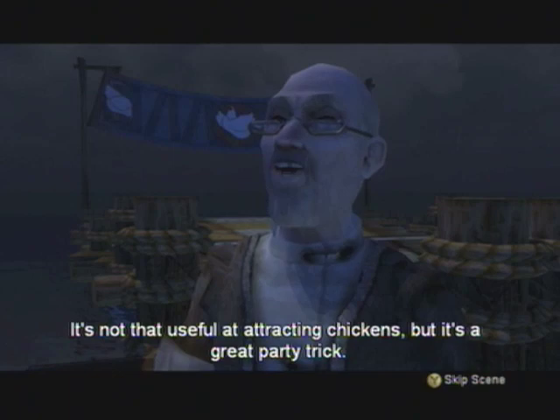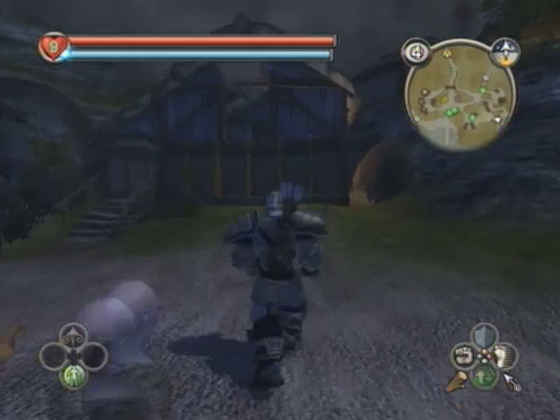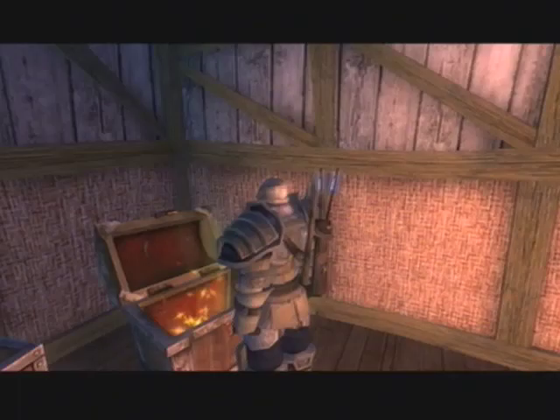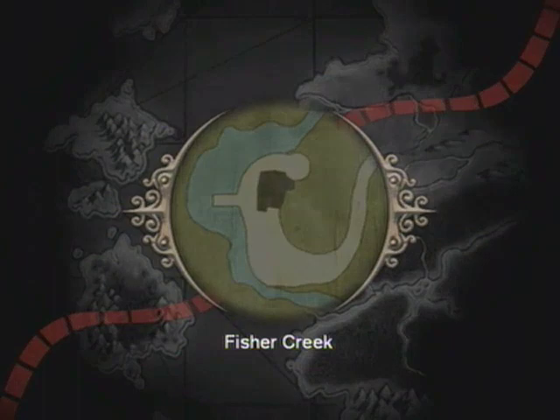That's the chicken kicking competition - pretty fun thing to do. If you play it again and you already have the three rewards, you just earn gold again. And I opened this chest because I forgot to, like, a long time ago. Free gold, free bows. Next, I go to Fisher Creek.